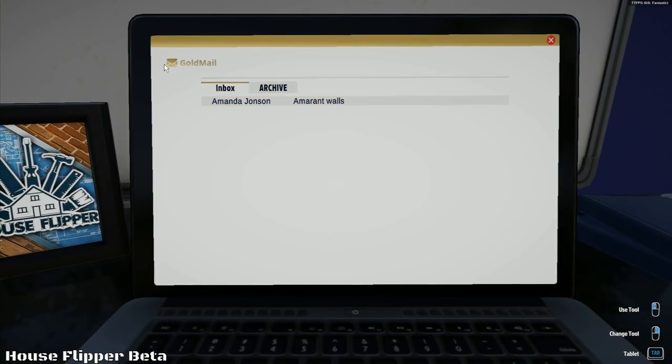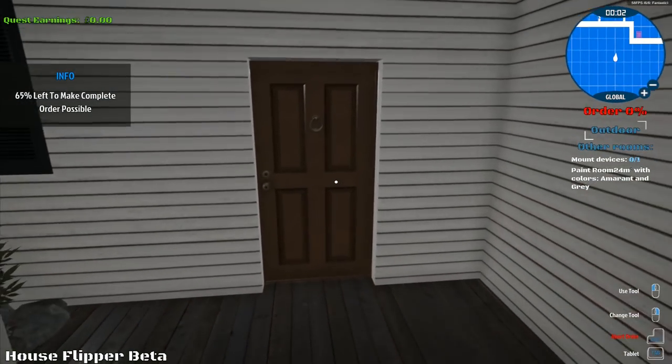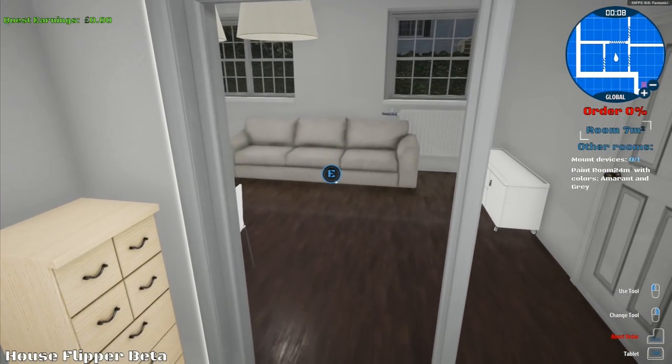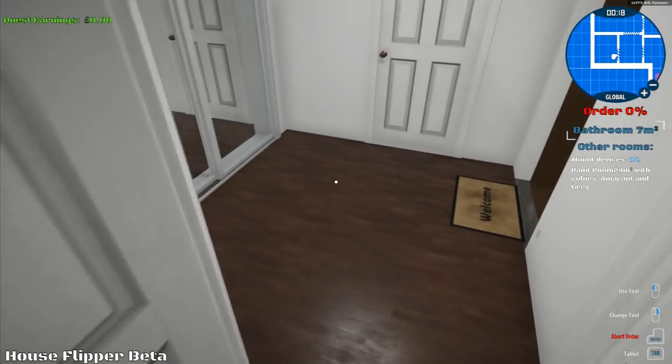We've got mail. Amanda Johnson, Amaranth Walls. 'Hello, I dream about amaranth walls.' I have no idea what that means - I've never heard of that. 'In my living room, I think it's a trendy colour, but I know it is very strong and it shouldn't be on all walls. Please paint selected parts of walls - rest of walls should be white.' Is that a colour then? It might just be the name of a colour - that would be why I've got no clue. Mount devices zero of one, paint room 24 cubic metres.